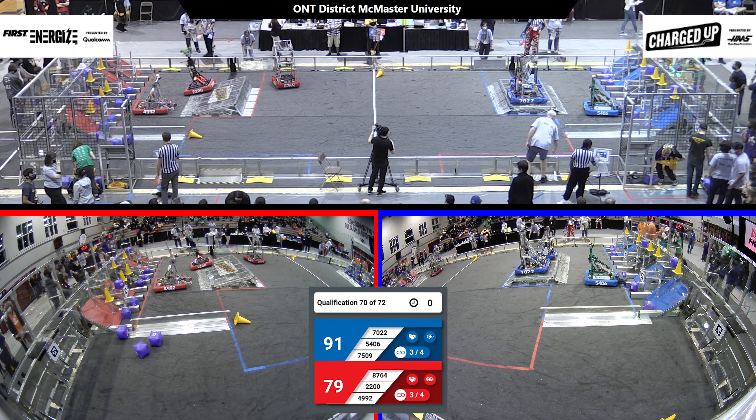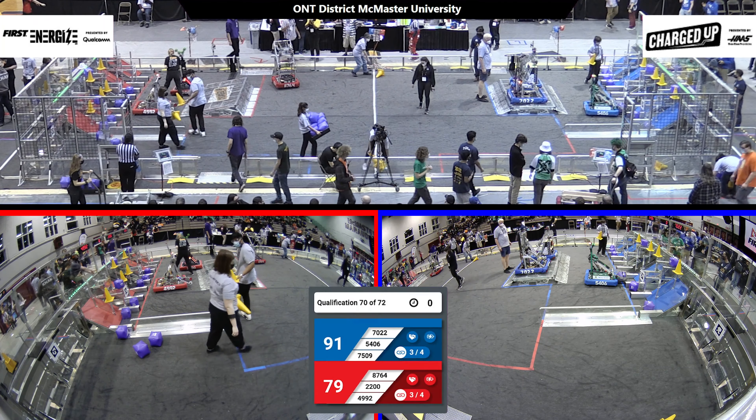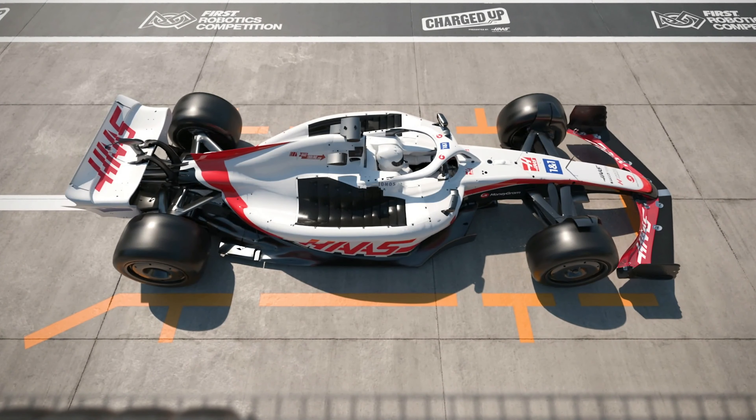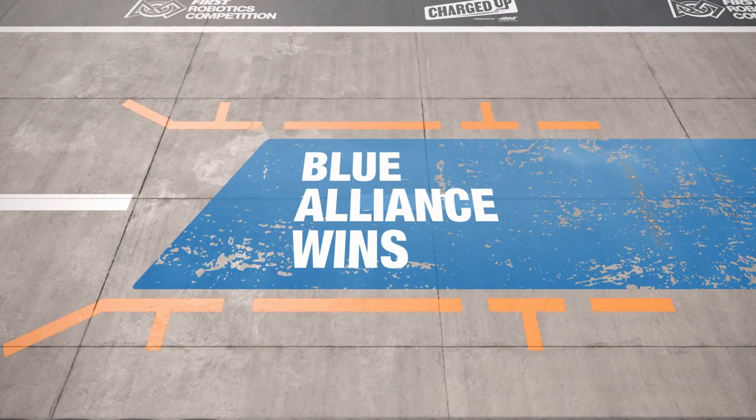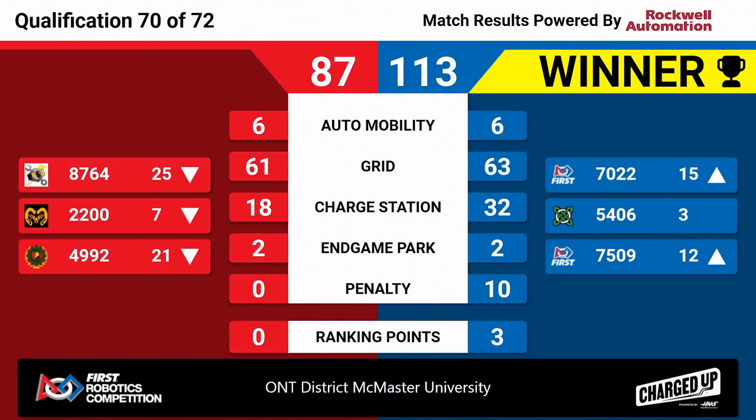We'll have your scores in just a moment for that match. And the scores are in — that goes to the Blue Alliance with 113 to 87, Blue Alliance walking away with three ranking points. 5406 holding their place in third, bringing their Alliance partners up through the rankings. 2200, due to losing that match, are going down to seventh.